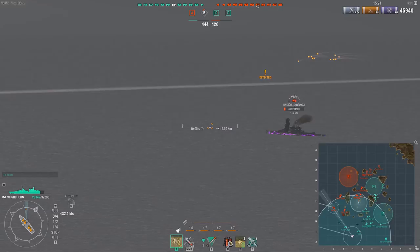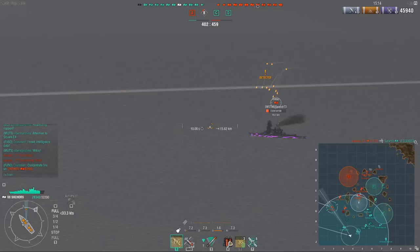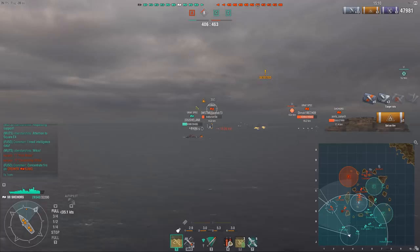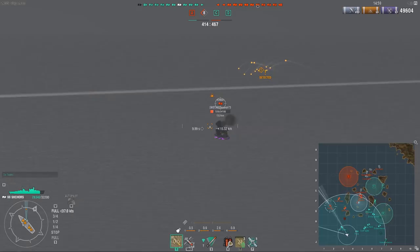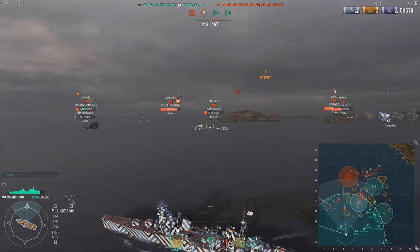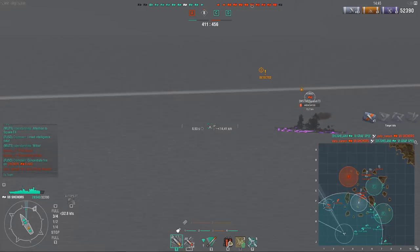So the ship is squishy, but it does have its upsides. It doesn't have the best health pool — 32k isn't exactly impressive — but it has a lot of guns: 12 guns, I think 152mm, with an 8-second reload and 25-second turret traverse. These guns are great, they handle great, they have great range, and they have pretty flat arcs as well. When you put IFHE on these guns, the Shchors suddenly becomes a DPM monster. The sheer amount of damage you can pour out with IFHE is pretty damn impressive.